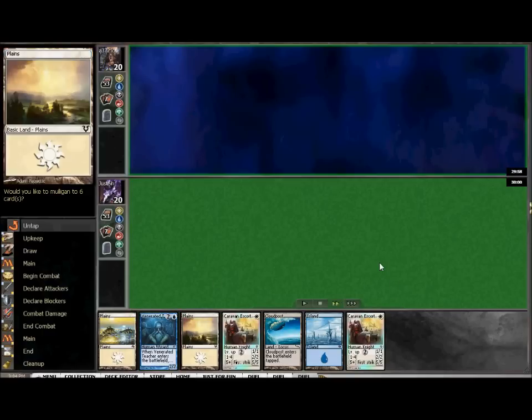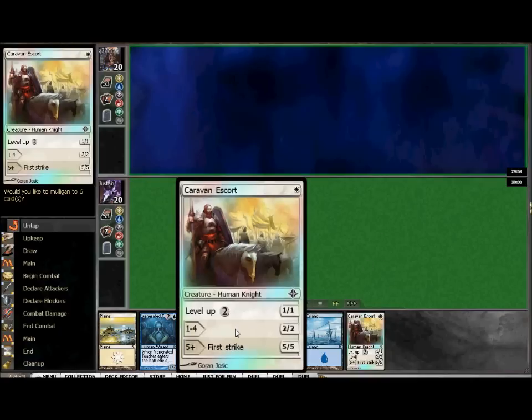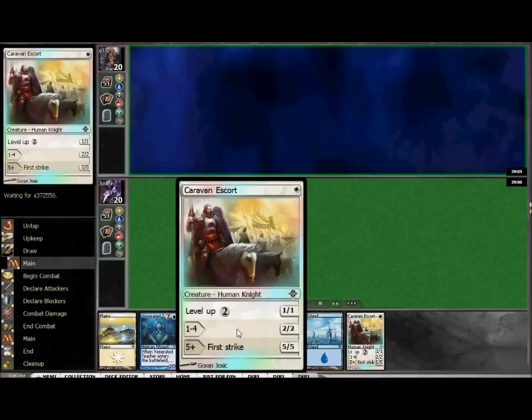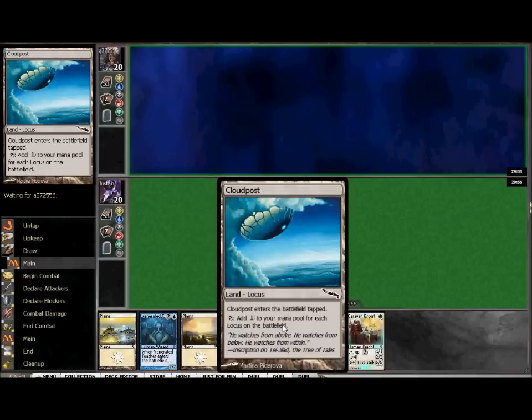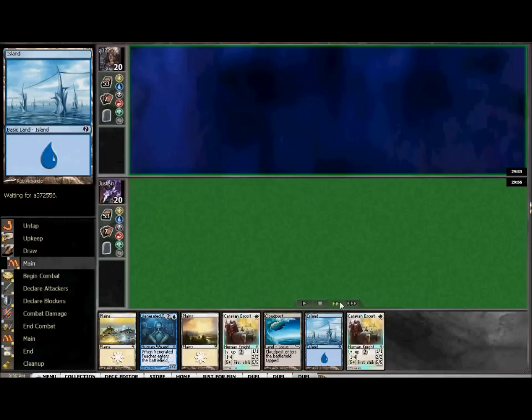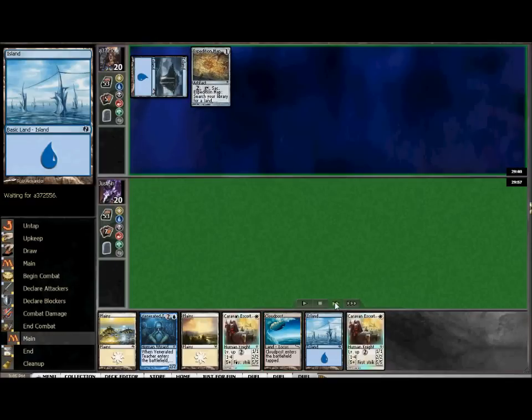Kind of a bit of a predicament here. I finally decided the best way to approach this situation - it happened in several games - is this start where you have the Escort and the one-drop, but at the same time you don't necessarily want to play it on turn one because you want to get those Cloud Posts going as soon as possible. If you drop the Escort on turn one, then you'd have to wait until turn three to untap the Cloud Posts. In this case it would work out: turn one Escort, turn two Escort with the Cloud Posts. Just use your best judgment based on what your opponent's first play is.